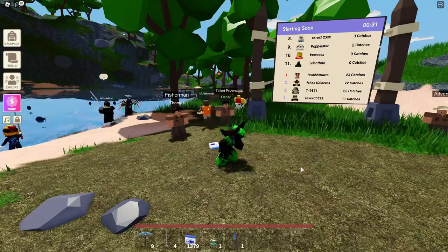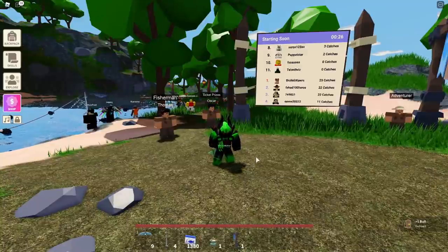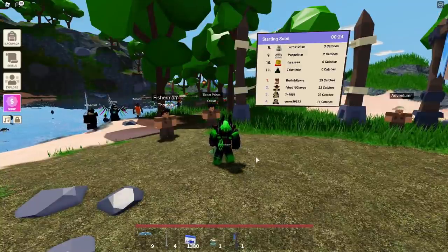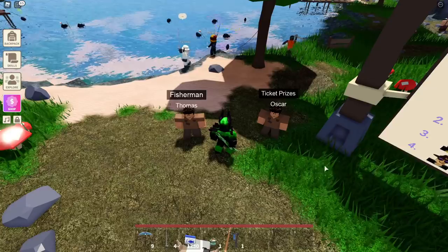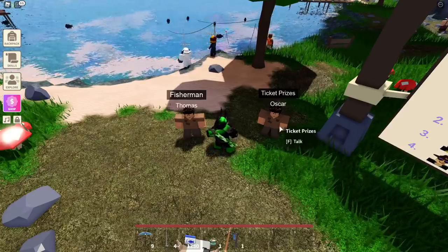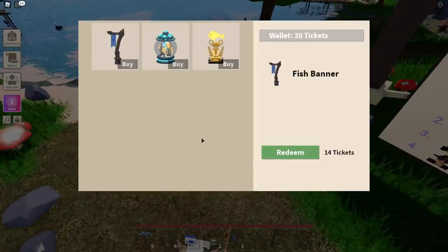For 1st place, I'm pretty sure you get 10 tickets, 2nd place I think you get 6, 3rd place is 4, and then it goes down a bit more after that. The fish banner is 14 tickets, so that's actually kind of easy to get. If you're 1st place then 3rd place, you can afford it, so that's about 30 minutes of fishing. Right now it's way easier to get because the contest is running on 5-minute rounds instead of 15.